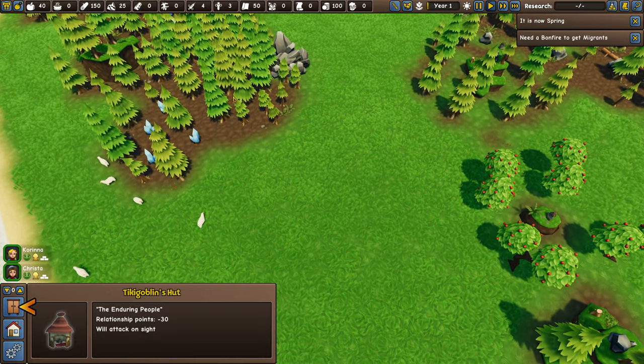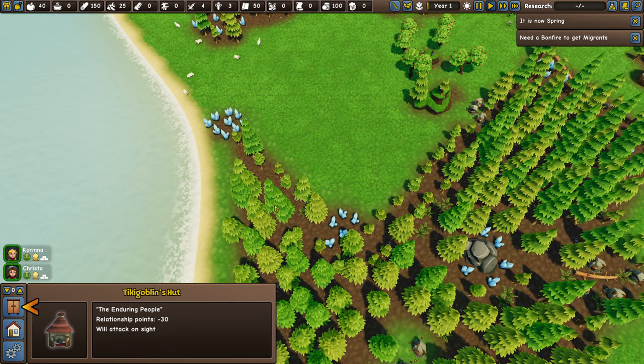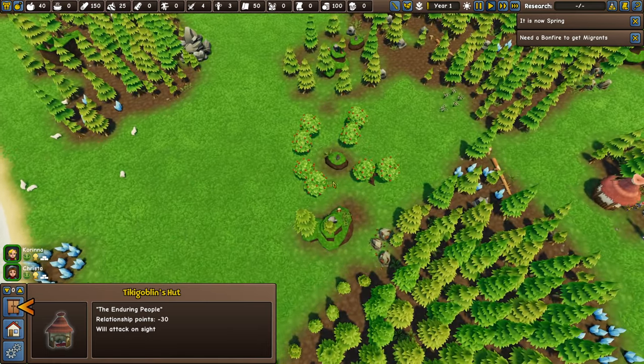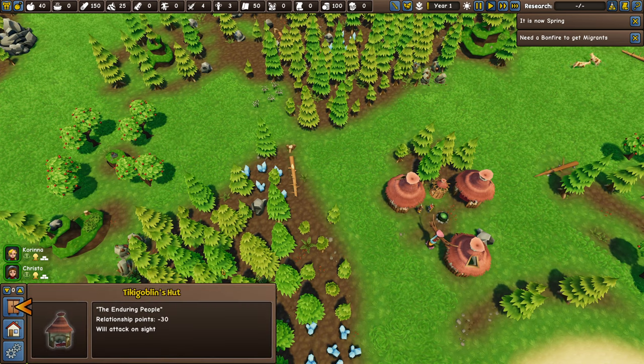Crystals nearby, some trees — you don't need to be near a lot of trees; your lumberjacks will replant trees as they go. You've also got crystal, stone, and iron is a plus as well. But the main things you want are apple trees, and try to be away from villages that are aggressive.